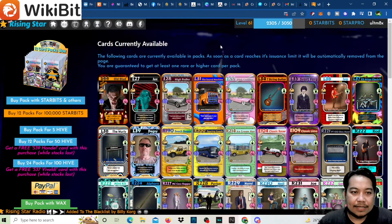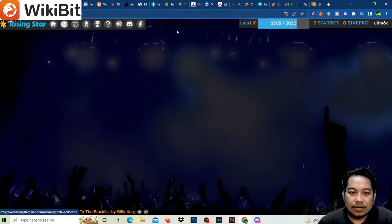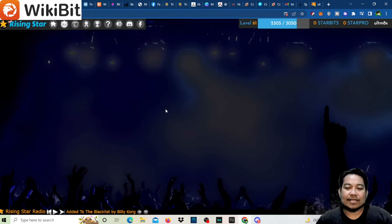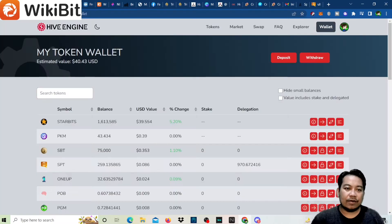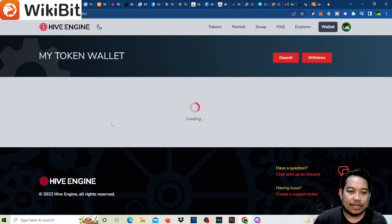Let's click on Home and then Cards to see if we have the packs. It's loading — it's kind of slow. I guess more and more people are opening or buying packs for Rising Star right now. We're having some issues. Let's check on Hive and refresh. It's supposed to be 1.5 million Starbeats now.